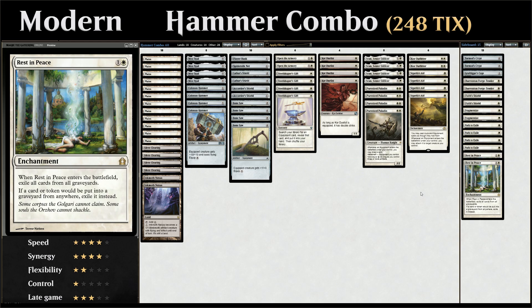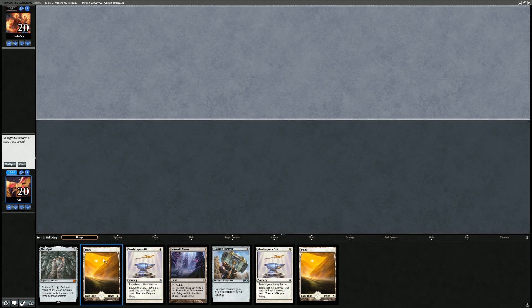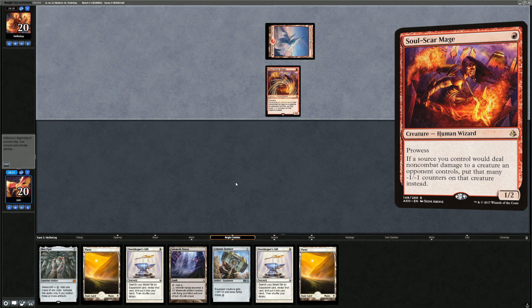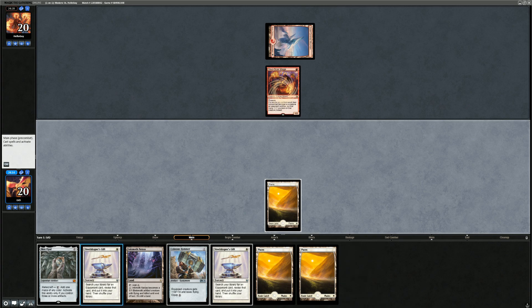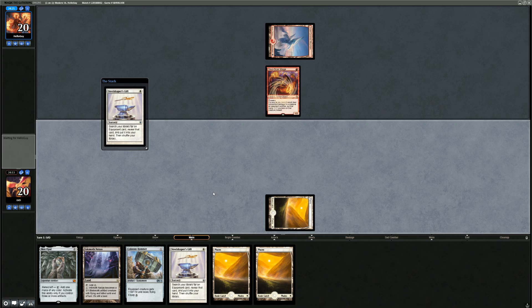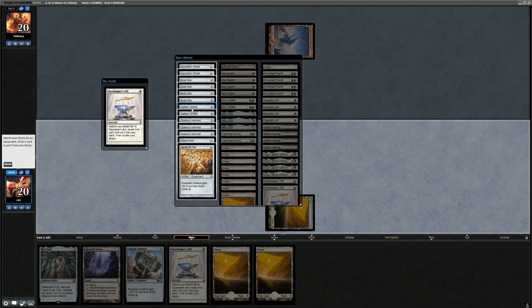We're on the draw. Our opening hand has a lot of the pieces but we're missing a free equip method. We have Inkmoth Nexus as a potential one-hit-KO creature, so I'll keep. We're facing a turn-one Soul-Scar Mage — probably Mono-Red Prowess. I'll use Steelshaper's Gift and lean toward getting Cathar's Shield, something I can equip right away onto a Puresteel Paladin to get it out of Lightning Bolt range.